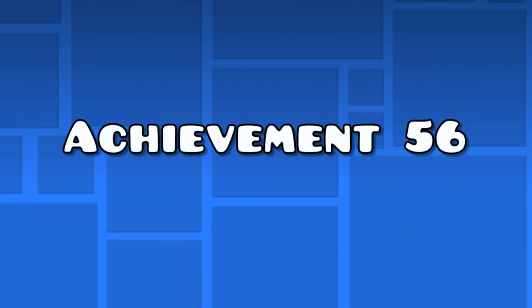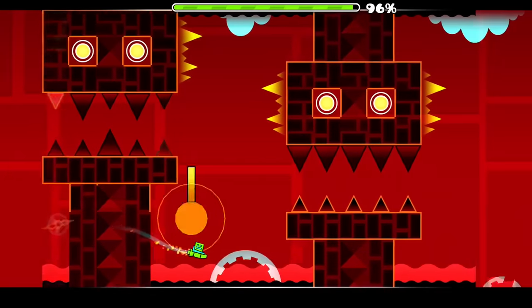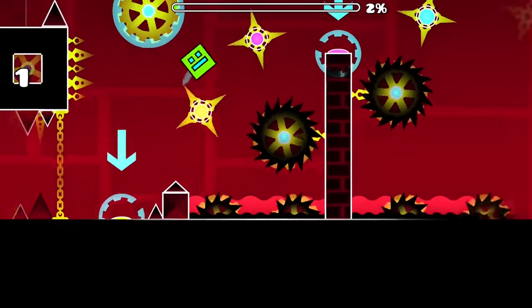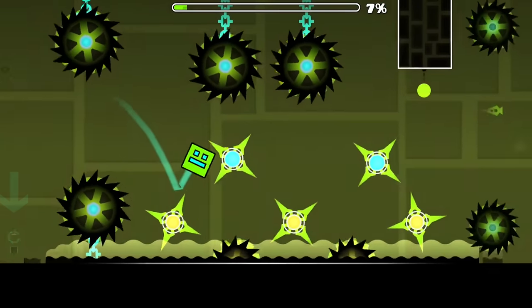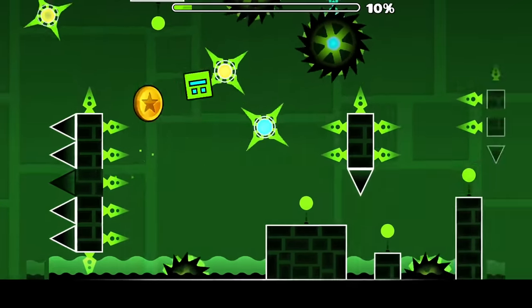Achievement 56 — the Clubstep coins. For this achievement, you need to obtain every single coin in the demon level called Clubstep. I recommend only doing this once you've already beaten the level. The first coin is at 9%: when hitting these two yellow orbs, hold at the blue orb until you reach another yellow orb which you click, and easily obtain the coin like this.